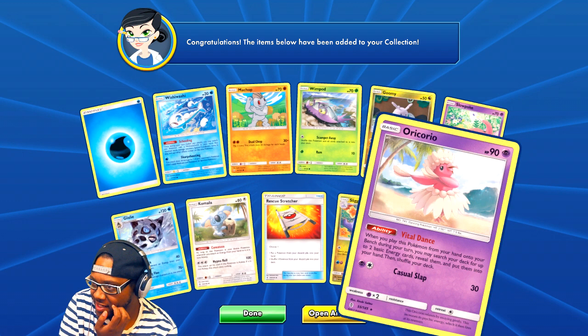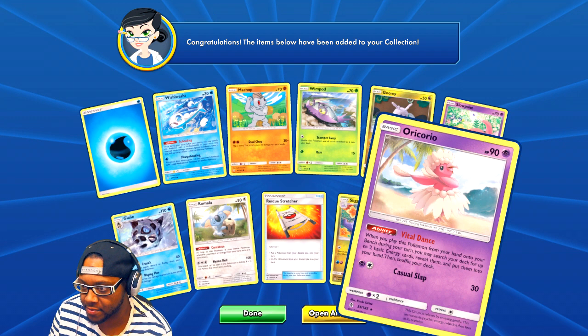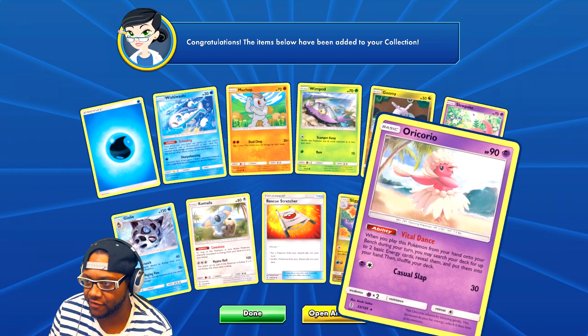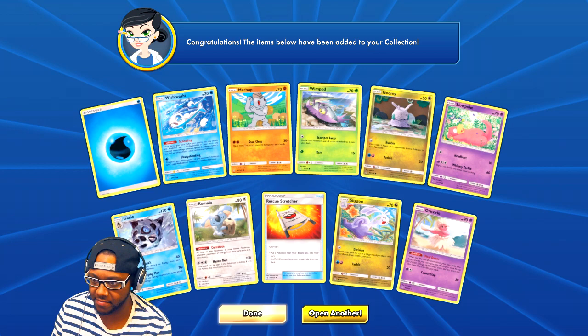We have a Pokemon I've never seen before — it does a slap for 30 damage. But when you play this Pokemon from your hand onto your bench during your turn, you may search your deck for up to two basic energy cards, reveal them, and put them into your hand. That's pretty good! You just put her on the bench and get two free energies — basically like a trainer card.